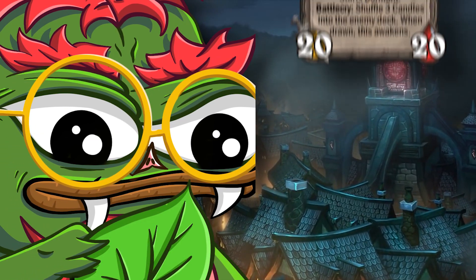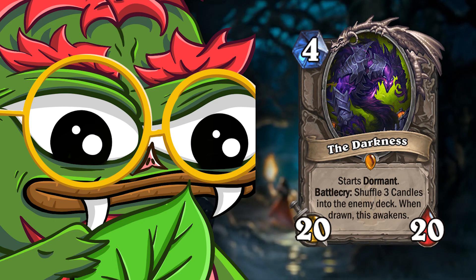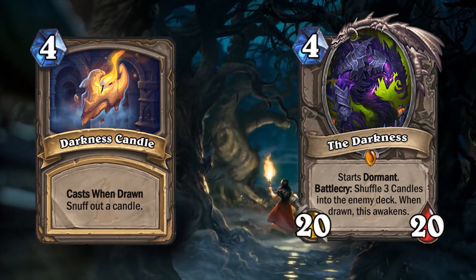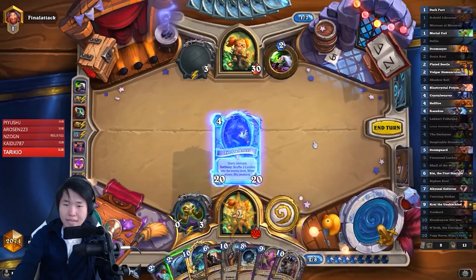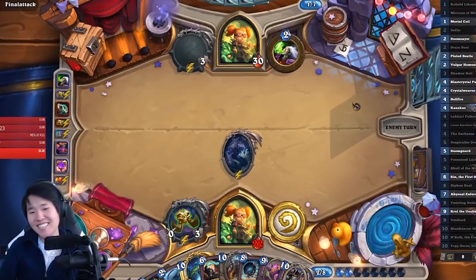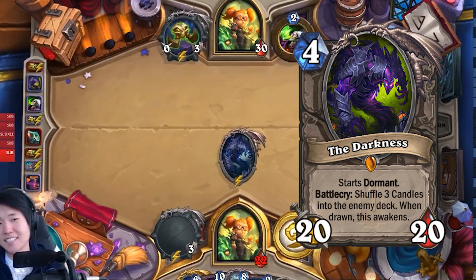Another card that could do virtually the same thing is The Darkness — a four mana 20/20 minion that starts dormant with a battlecry to shuffle three candles into the enemy deck, and when drawn, this awakens. This card didn't see a lot of play when first released, but if they buffed it to three mana and there is still a huge amount of draw in the core set, this card could actually be pretty fun to play with.